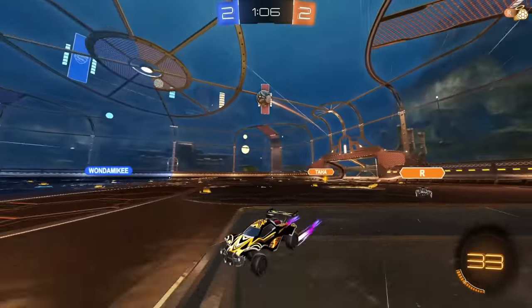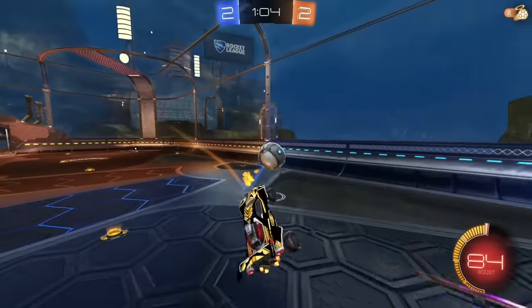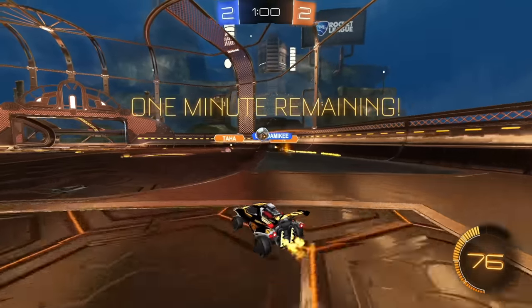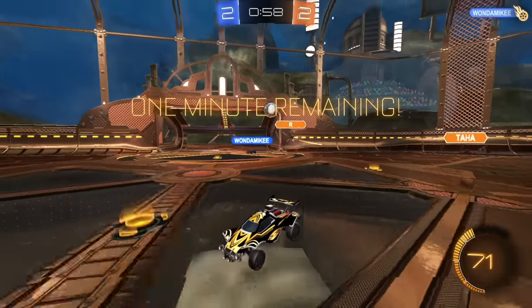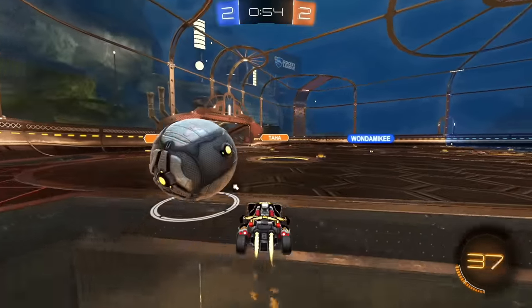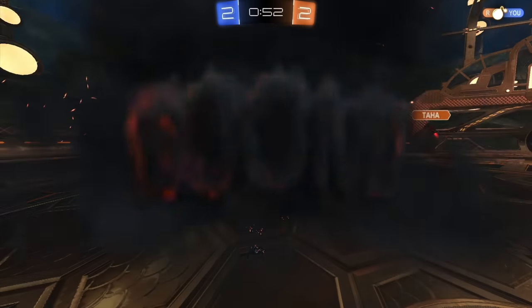I'll let him clear it. Put it behind him — hopefully one of them I can get the corner boost and then go for this. Even if R tries to pass that back, it's gonna be awkward for them. Let him touch it — he's gonna beat me if I go. Make this, give myself some space. Around the one. Did get demoed though.